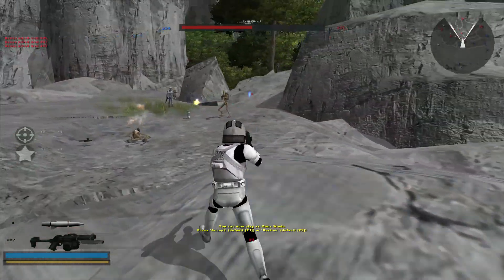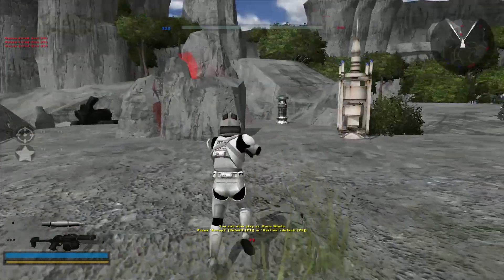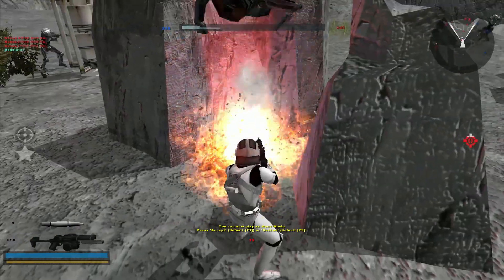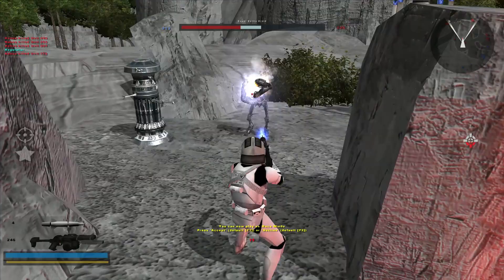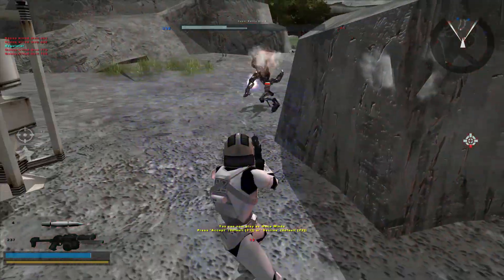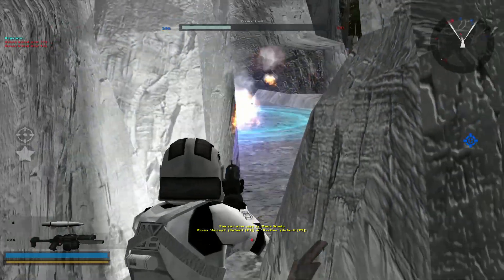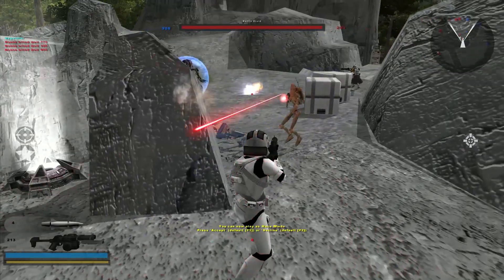One thing that is super cool is that these platforms, these higher-up rock formations, are very easily accessible by the AI. They do a good job of defending and attacking. Sometimes you have these multi-layered maps and the AI is actually not able to properly cope with that — they either get stuck or they don't enter a certain area.